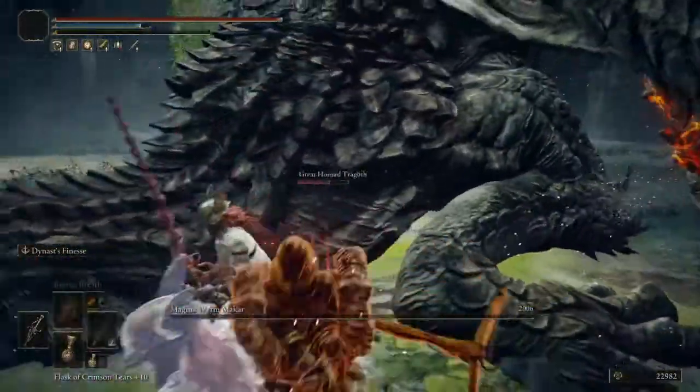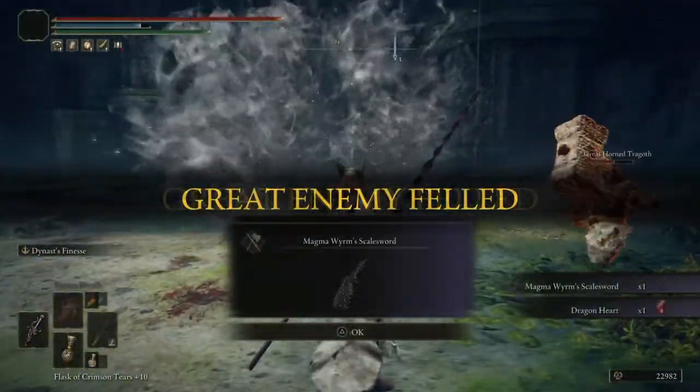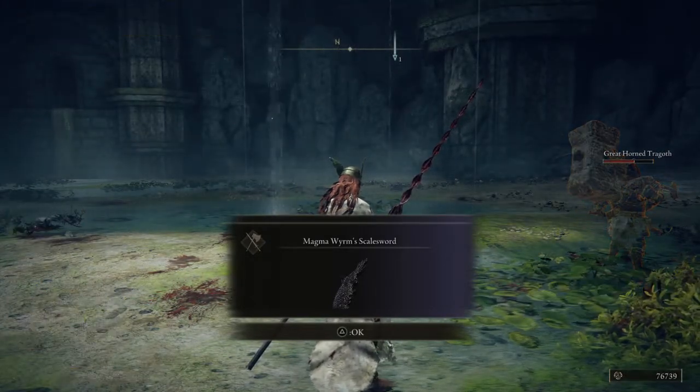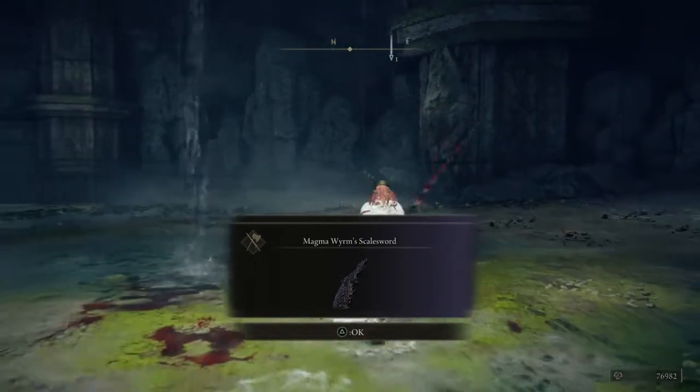There you go. Let's see what you get — how many runes and what item. You get his blade: the Magma Worm's Scale Sword, which is beautiful to have. You also get a Dragon Heart, and 50,000 runes. Thank you so much for watching.